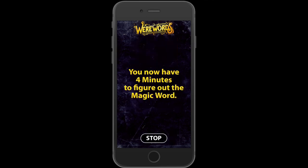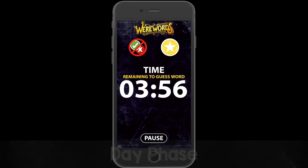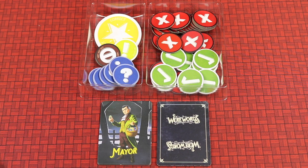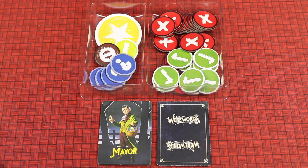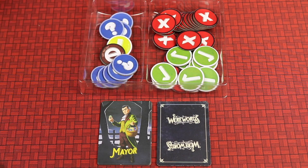During the four-minute main phase, everyone in any order asks the mayor yes or no questions. For example, someone might ask 'is it a noun?' and the mayor places a yes token in front of that player; 'is it a living thing?' gets a no token. If the mayor is unsure they can give a maybe. One of three things will happen: someone guesses the magic word correctly, the mayor runs out of all yes and no tokens, or time runs out.